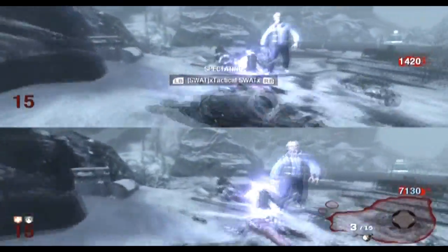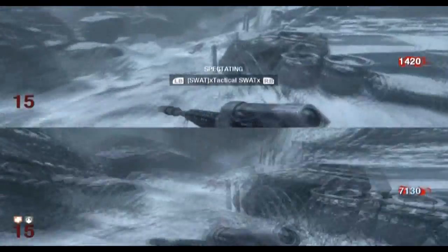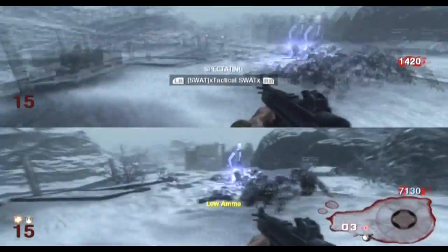Tactical Swat here from Recoiled Meshima, and today I'm going to show you how to get a shoot on location in Call of the Dead — kill 10 zombies from one scavenger shot from 100 feet away.